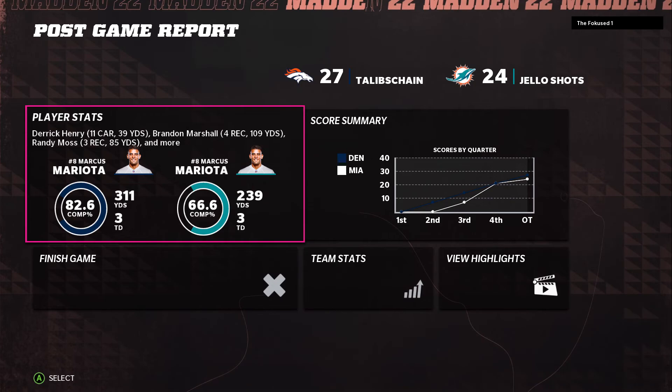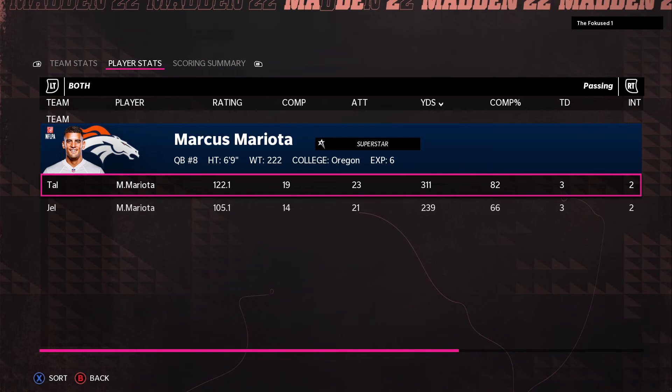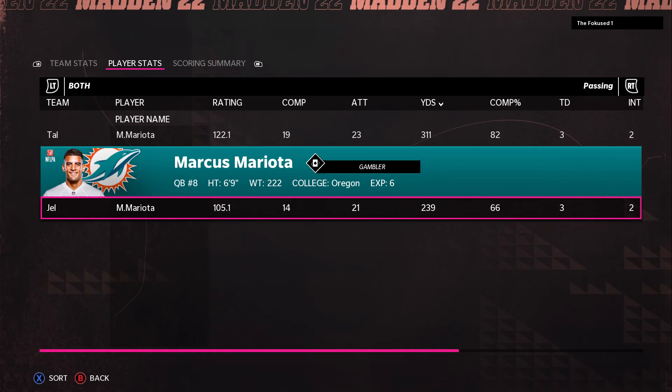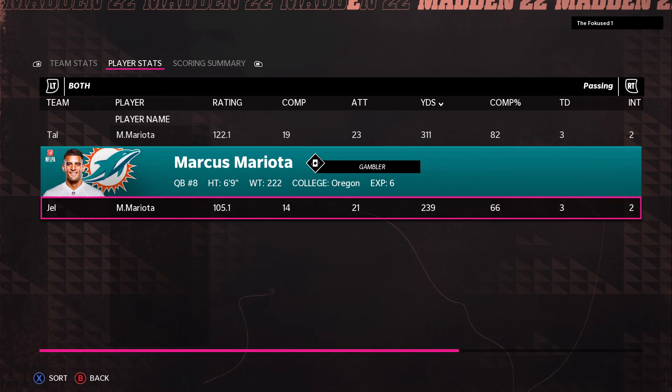That's Mariota. Let's see his stats. So Mariota for a full game — we played a heck of a game. Our Mariota had a 122 passer rating with 19 completions, 23 yards per attempt, 311 yards, three touchdowns, two interceptions — that's my fault — and an 82% completion rate. His opponent had 105 rating, 14 completions, 21 attempts, 239 yards, 66% completion rate, same three and two.